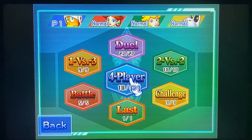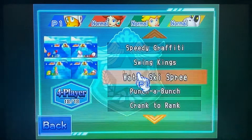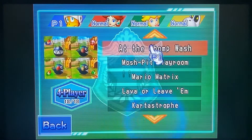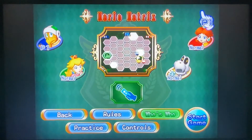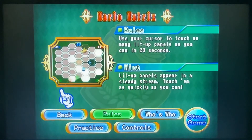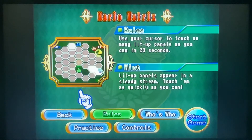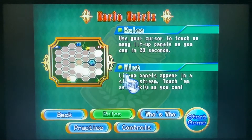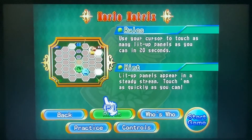Let's see, more player, it should be around here. Here — Mario Matrix. Let's see, Mario Matrix. Rules: use your cursor to touch as many lit-up panels as you can in 20 seconds. Lit-up panels appear in a steady stream — touch them as quickly as you can.